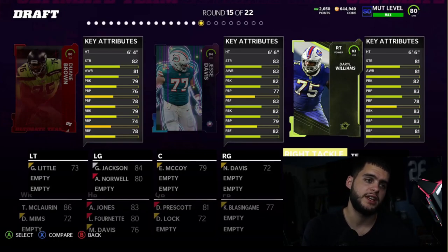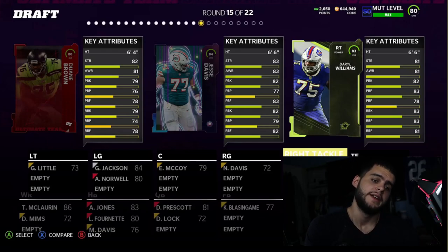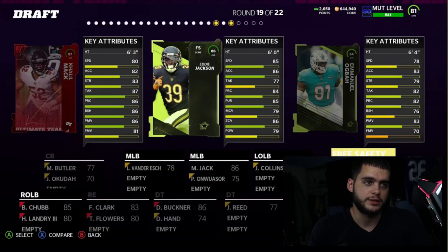Darrell Williams is a right tackle for the Buffalo Bills with 81 strength, 81 awareness, 82 pass block, 83 pass block power, 78 pass block finesse, 80 run block, 80 run block power, and 81 run block finesse. Everything is low-to-mid 80s — super well-rounded. He'll be a decent right tackle. The main upside is you can probably get him free from packs or cheap off the auction block, and he'll come with abilities, making him usable on most non-god-squad teams.